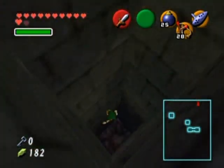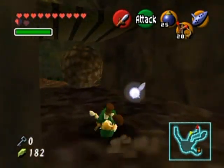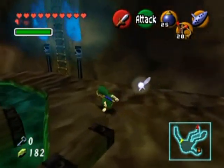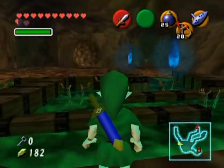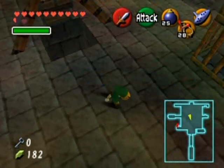I wouldn't put it past the designers to completely change that in Master Quest. This leads me - oh, this led me back to the boulder room, the place with the boulders. All right, let's go back to the room with the treasure chest and jump down that hole, but I'm almost positive it's just gonna plop me down right through the center and into that green stuff.